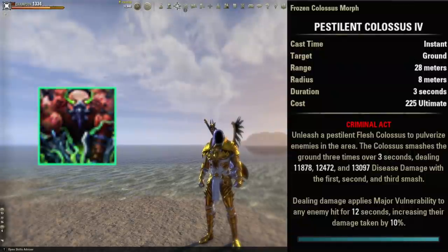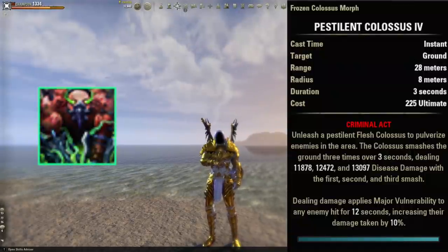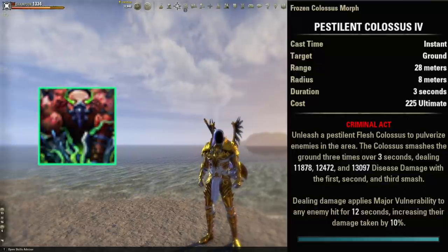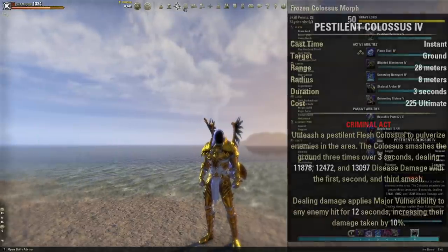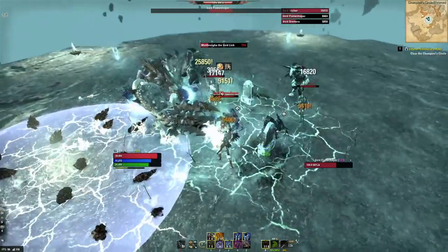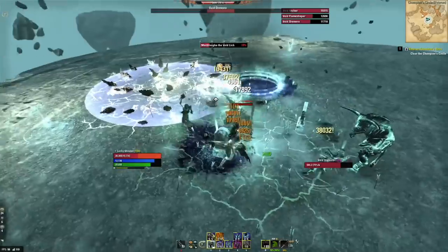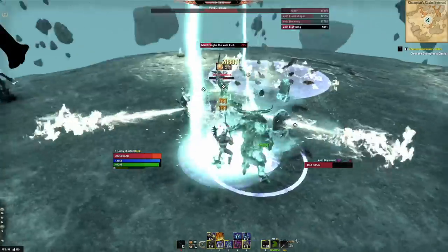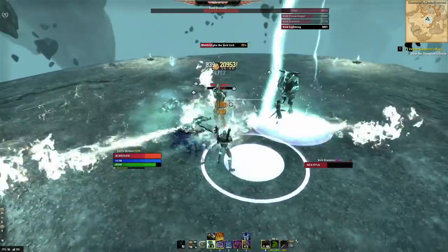For the front bar ultimate we're going to use Pestilent Colossus. This heavy hitter attacks the enemy three times doing a ton of damage each time, then applies Major Vulnerability to the enemy for 12 seconds, increasing all damage done to them by 10% for the duration. This ultimate is the primary reason every trial group likes to have three or four necromancers — Major Vulnerability is an incredibly powerful debuff.